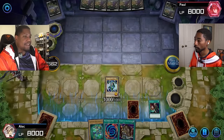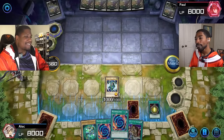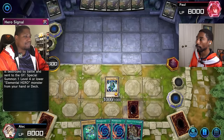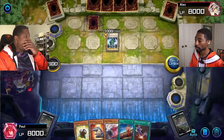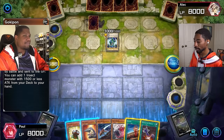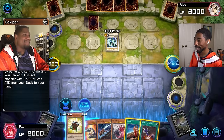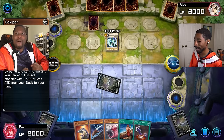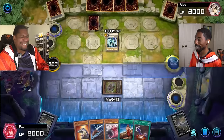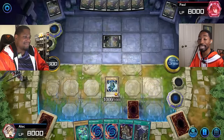Main phase 2, I'll set a card face down and activate Fusion Sage. I don't have a polymerization in my hand — Fusion Sage's search is poly. I search, you search. Was King of the Swamp out at this time? I don't remember. I can see an issue in my deck already. He can't get over Avion. That's okay, because I set another card face down and end my turn. Who knows what it could be — it could be anything.